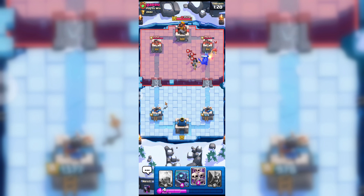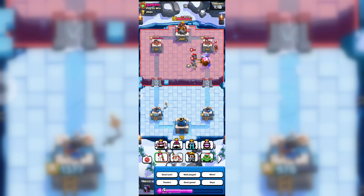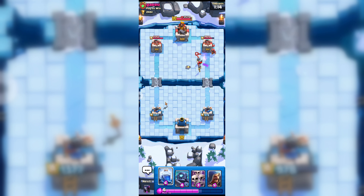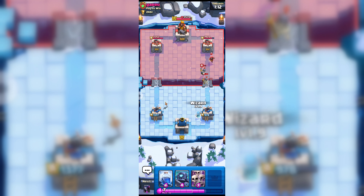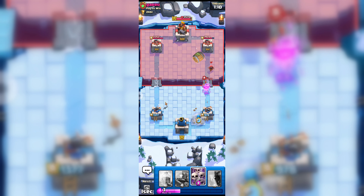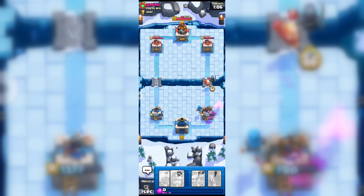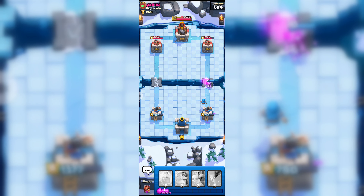I don't think this time we can get his princess tower because he is playing really well. Here goes our wizard and mini pekka to counter attack his wizard.